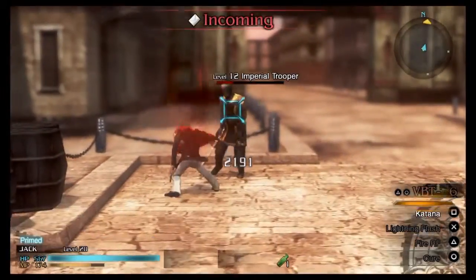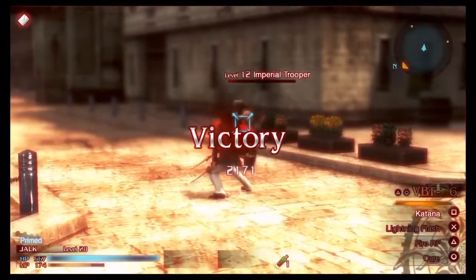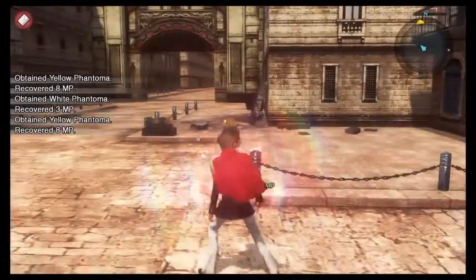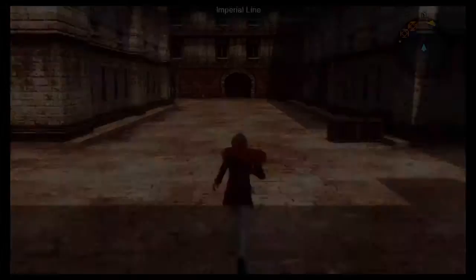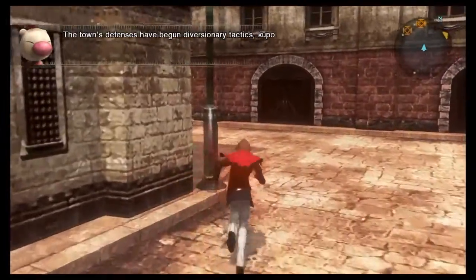Run through the mission following the objective marker all the way and take out anybody you come across on that route. You'll probably have around 16 or 17 Phantoma by the time you hit the boss, and that's fine because in the boss area enemies infinitely respawn. I'll speed the video up a little and jump to where the boss is.